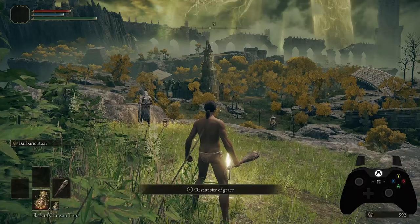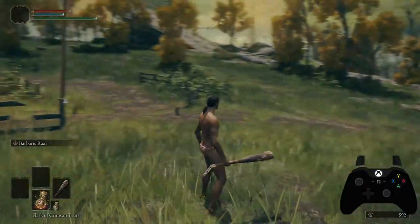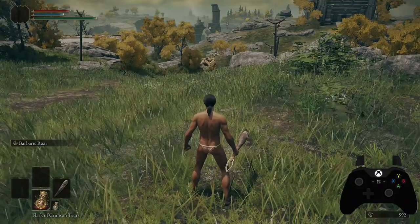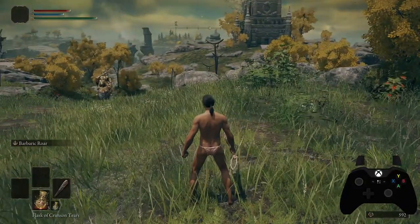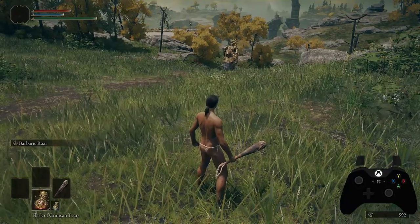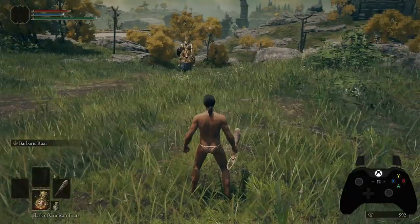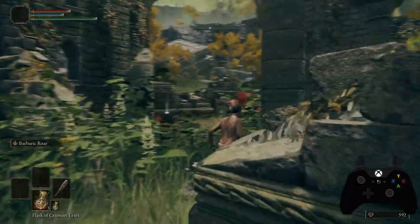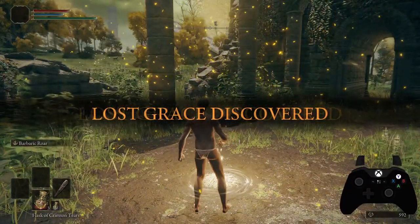That guidance is actually pointing right to that church — that's the first place we're going to go. Okay, we're at the church here. I didn't say it on purpose, but I wanted you to see that is a boss. You're not ready for him, but if you die it's really easy to get your runes back. You will kill him later on down the road, but he's right now too high level for us, so we're just going to ignore him. If you get somebody on you that you don't want to battle, go to a Site of Grace and sit down — it'll reset the enemy.